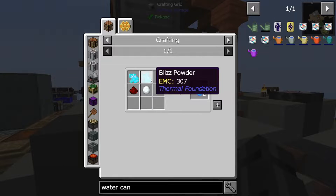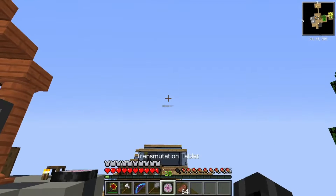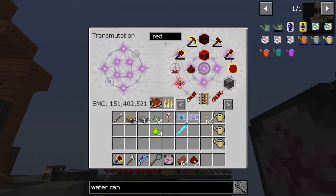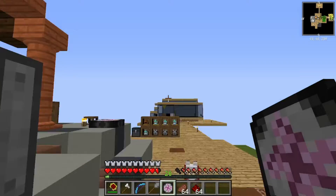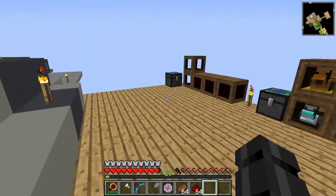We need the blizz powder, snowball, and redstone. We have the blizz now. We need the redstone, and we need a snowball. Do we really not have a snowball? Guess we don't. Probably shouldn't be too hard to get one though - we have a snowball chicken.